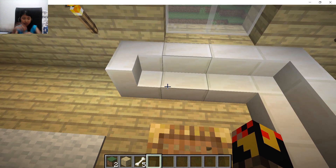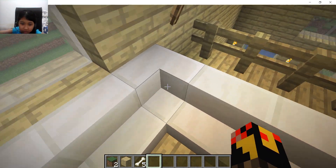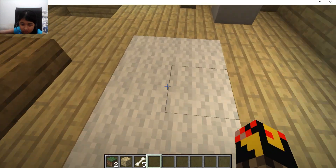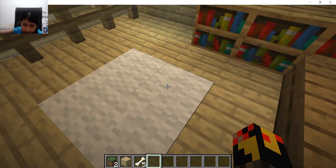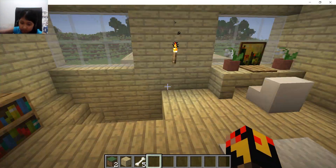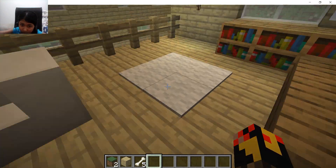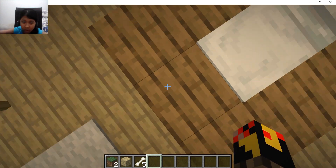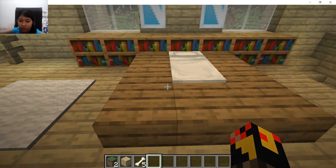It looks like a knit table, you know — like somebody knit the table. And I felt like the spots were empty, so I put barriers and carpets — rugs, you know. And I put the bed sinking into the ground because I'm evil.